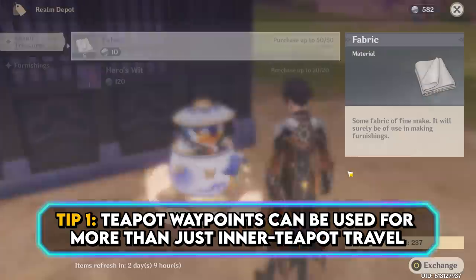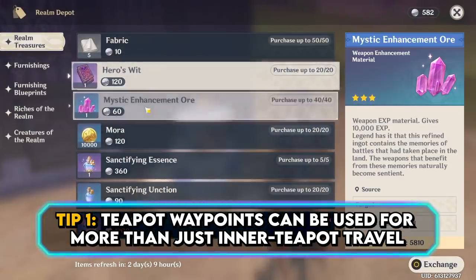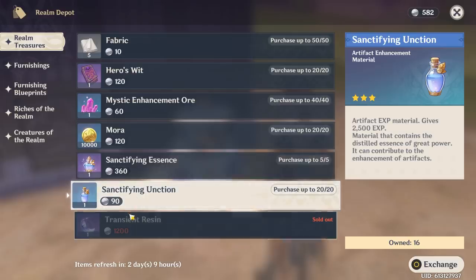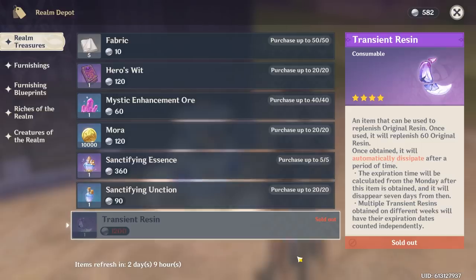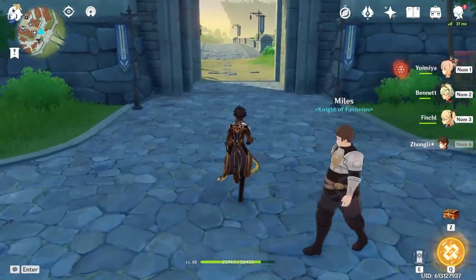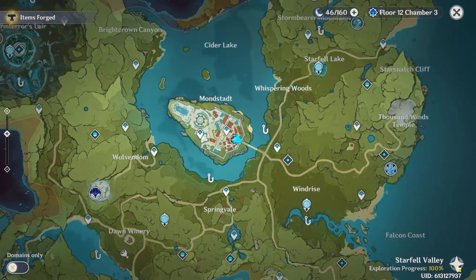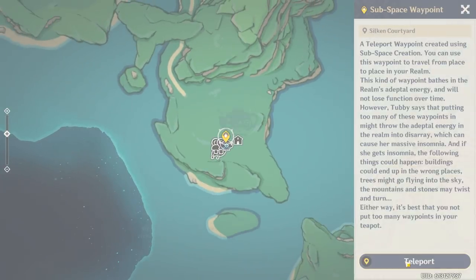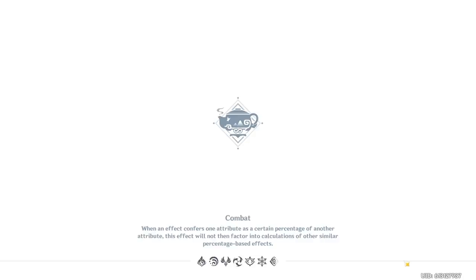If you only see the Serenitea Pot as the world's slowest generator of resources, you may have not seen a purpose for the portable waypoints. But these waypoints let you skip the annoying process of putting down your teapot — we've all been annoyed by it not wanting to be placed on a slight slant, a stair, or after your character does something like running. You can just open your map, go to your teapot, and you're there. Done. That was my favorite thing about those waypoints because I hate that stupid teapot.